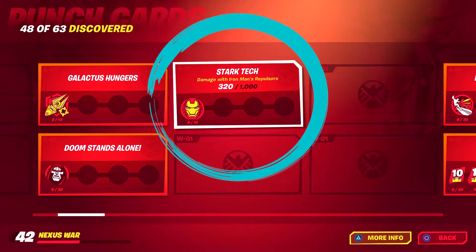Today we're having a look at Stark Tech. There are new punch cards because there are new abilities in the game. Iron Man has his own mythic items, and if you can get your hands on those mythic items, you can use the Iron Man Repulsors to do damage — and that is how you will begin this card.